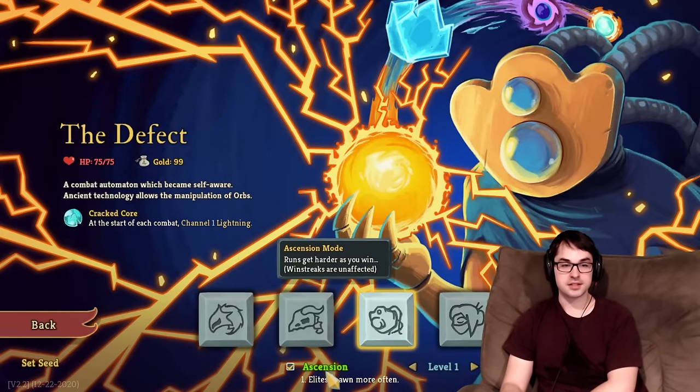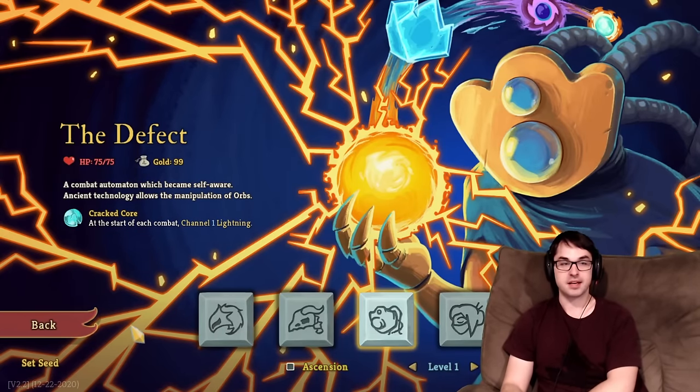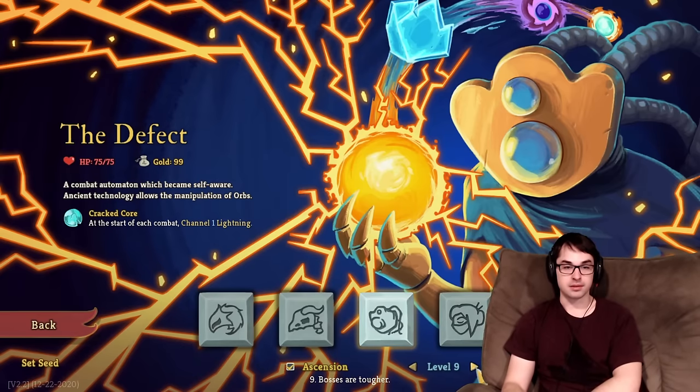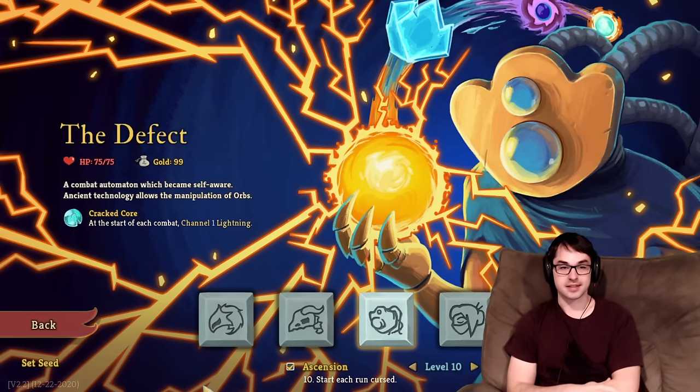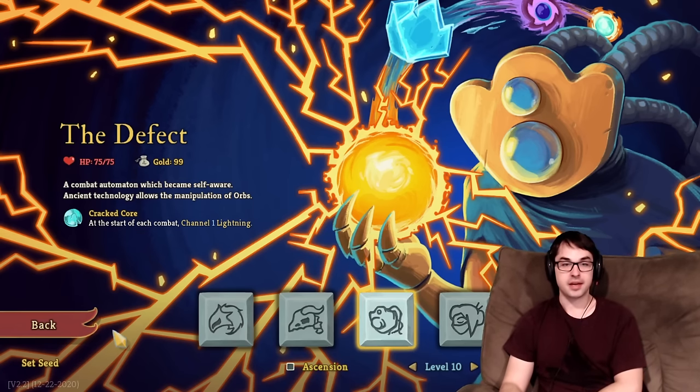I also strongly recommend playing on Zero Ascension. More Elites means more Relics, but Elites are pretty tough for Minimalist decks, as we'll see with the run coming up. And you definitely want to be below Ascension 10, when that Ascender's Bane curse gets added to the deck, because that's another card that counts towards your total — and it's one that you can't remove, so it makes the challenge much, much harder as well.